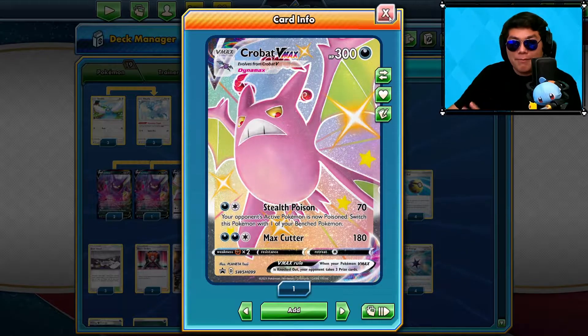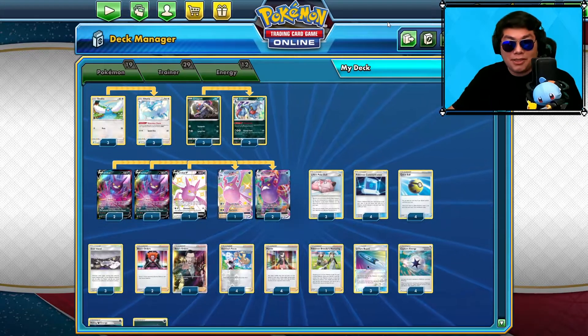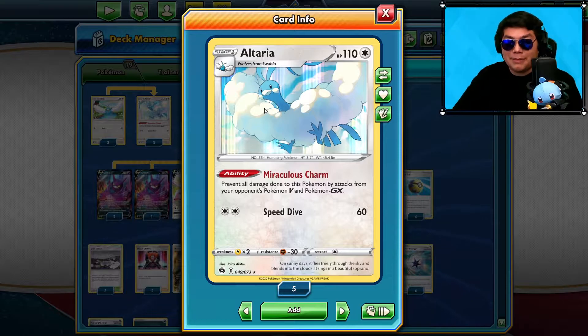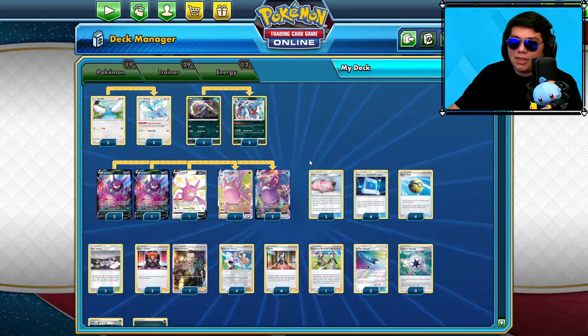To make the best of it, we're going to use Lily's Poké Dolls so we can retreat back into those and they won't take any prize cards for knocking it out — or we'll force them into using Boss's Orders. We also have Altaria, which doesn't take any damage from Pokemon V, VMAX, and GX Pokemon. So we have a nice decent wall with the Lily's Poké Doll and the Altaria.